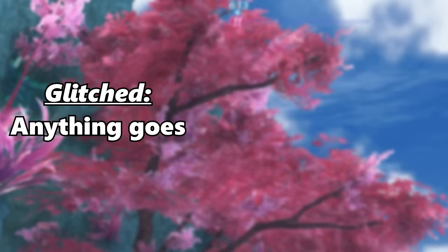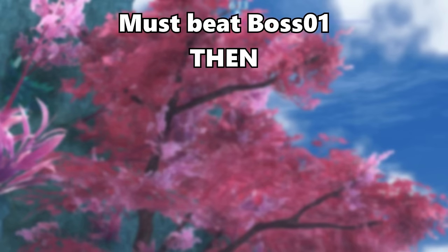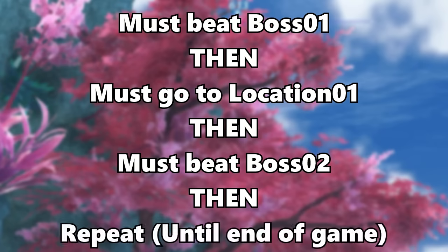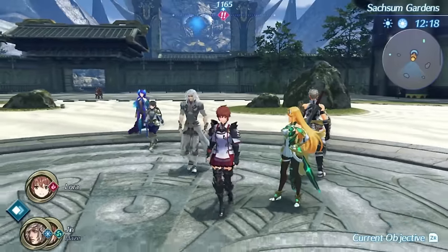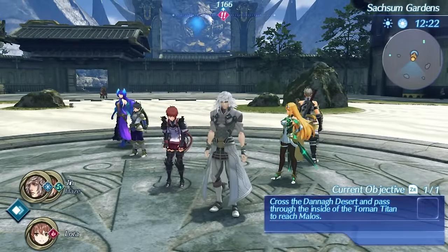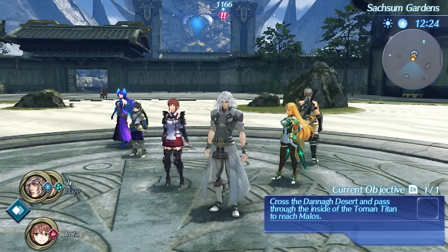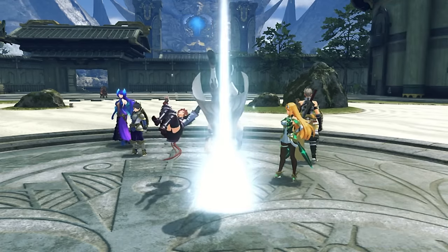When looking at Torna, there are two main versions of Any% — Glitched and Glitchless — with the former being my category of choice. The checkpoint system of all Xenoblade games means we can't exactly skip to the final boss, but this does change up the route a lot. When you're playing Xenoblade 2 or Torna, if you hold down all 4 shoulder buttons, X and down on the D-pad for 5 seconds, this happens.